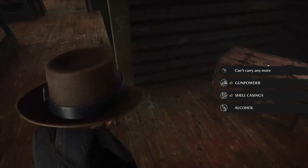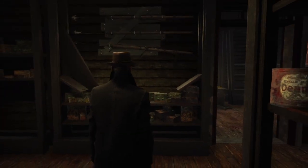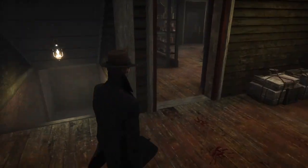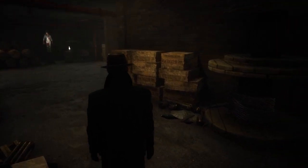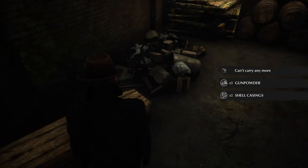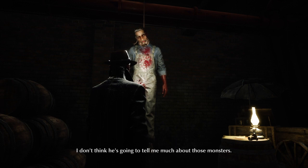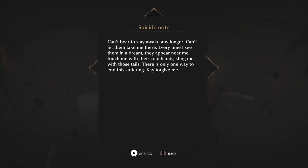Let's have a look in here. I can't carry any more gunpowder. They look like they could be nice handy weapons. Something is creaking about. I guess we're going down — we've got the options: go down the stairs or drop down. Hello? What's going on here? Is this just a coffin? He's on a meat hook. I don't think he's going to tell me much about those monsters. Suicide note: 'Can't bear to stay awake any longer. I can't let them take me there. Every time I see them in a dream, they appear near me. Touch me with their cold hands. Sting me with those tails. There's only one way to end the suffering. Kay, forgive me.' Aww.